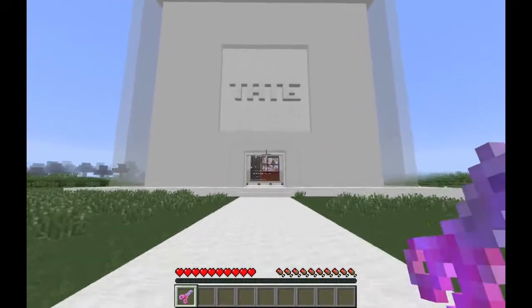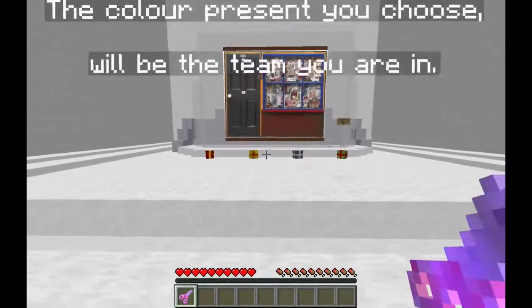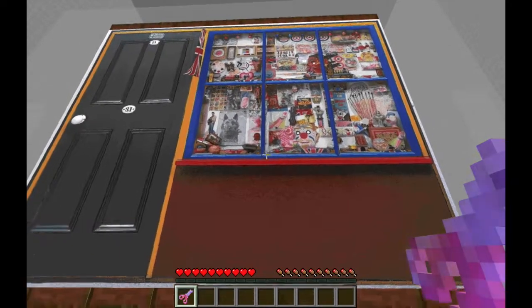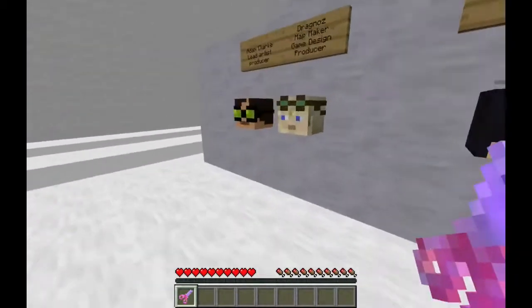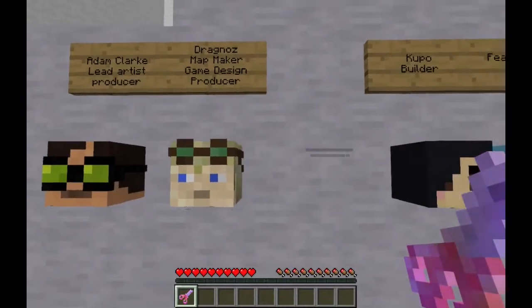It's a part of the Tate Worlds project to recreate classical pieces of art in Minecraft, so that people can get a further understanding about the art piece itself and about the cultural history of both the painter and the painting. The map was made by Adam Clark with his build team, along with Dragnaz, who did most of the redstone and game mechanics.